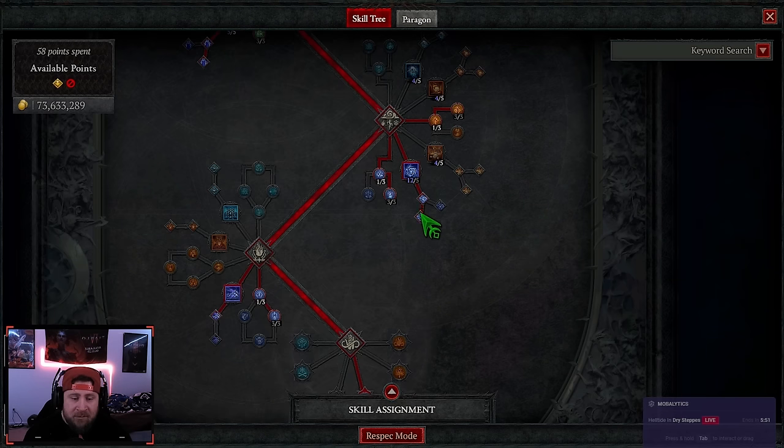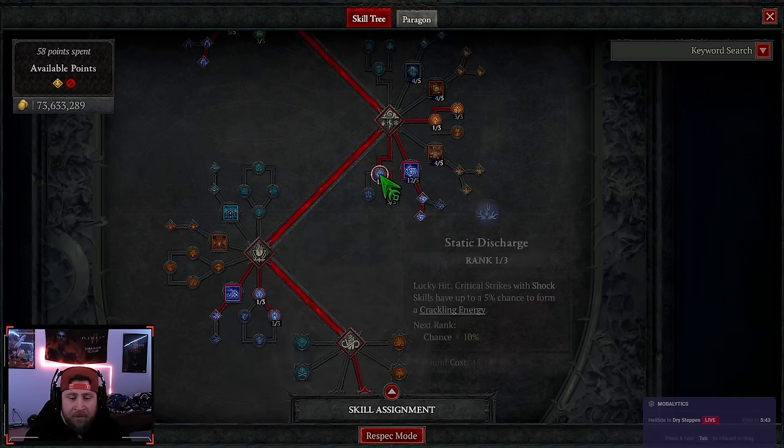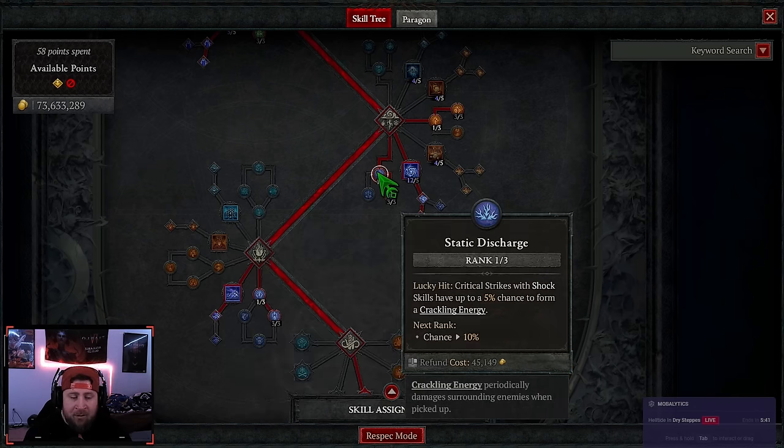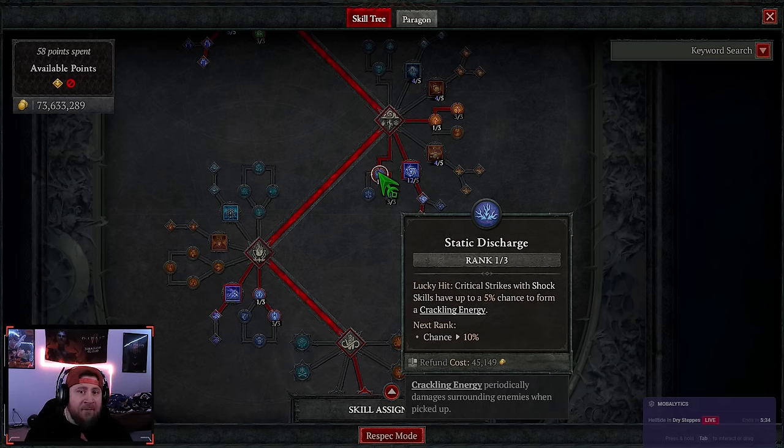We put one point into Inner Flames, then max out Devouring Blaze for more critical strike damage. We max out Ball Lightning into Wizard's Ball Lightning — if an enemy gets hit four times by the cast, crackling energy is formed, which is awesome. One point into Static Discharge, then three points into Invigorating Conduit so absorbing crackling energy gets back 12 mana, which is huge.